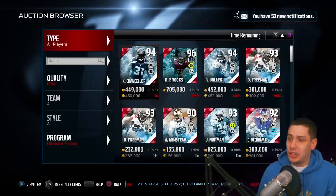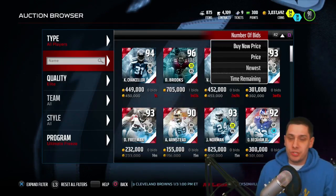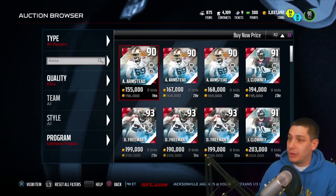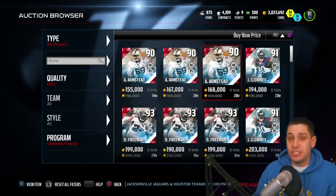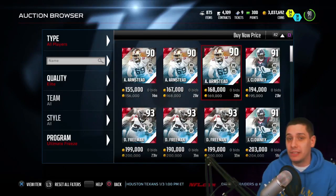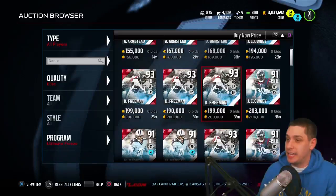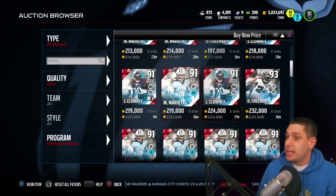Let's go into the auction house. All you have to do is search by elite ultimate freeze — unfortunately there really isn't a better way to sort it by Ghost of Madden's Present, Future, and Past, but this is the best way to do it. We're doing the cheapest one so far. If you guys want to see us do either the Ghost of Madden's Present or the Ghost of Madden's Past, let me know in the comments below. Drop a like — if this video gets over 300 likes, we're gonna do both of those.